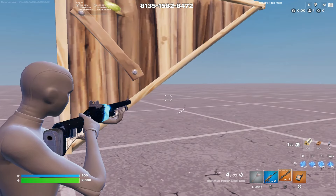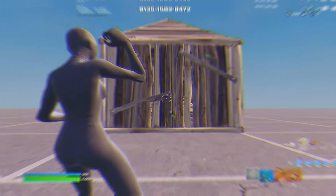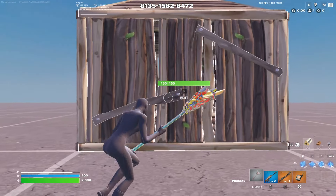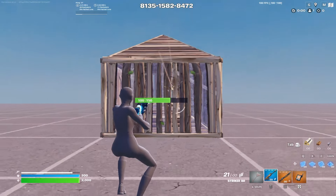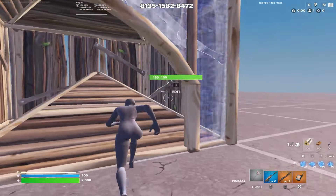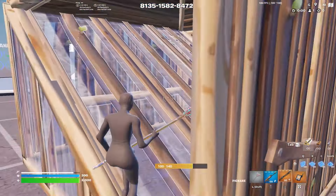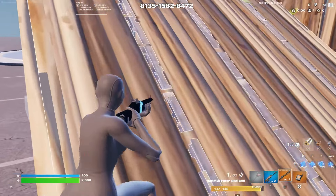You should only use this peek when you have the health advantage. Next, I want to cover some piece control moves when pressuring a box. Most players either pressure a box by pickaxing it or by spraying the wall. If you are the player inside the box, typically when you are being sprayed, your first reaction is to edit up the cone and edit out to your left-hand side — most players tend to go out their left-hand side.